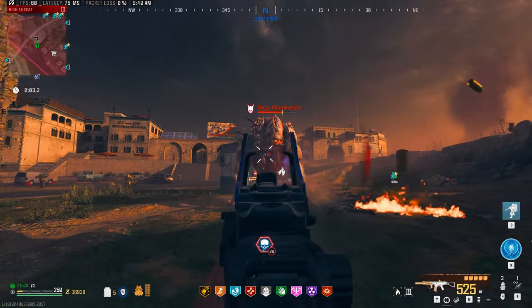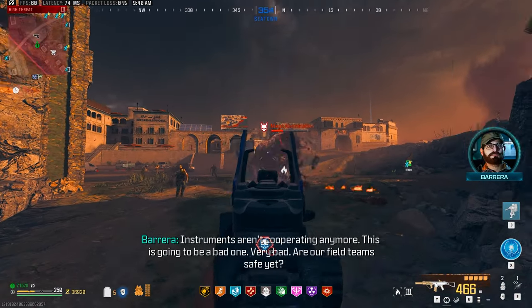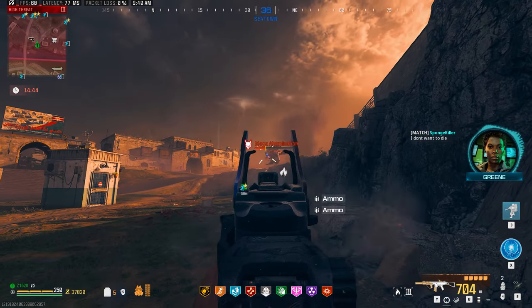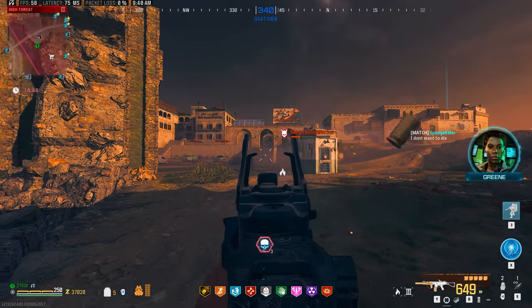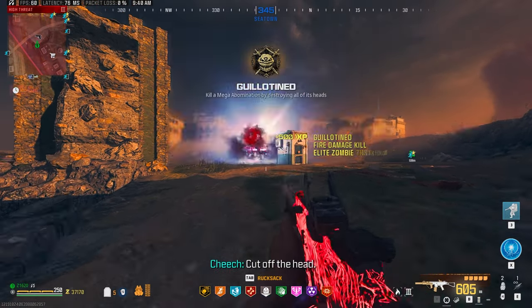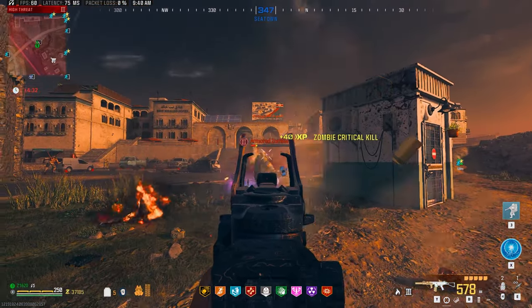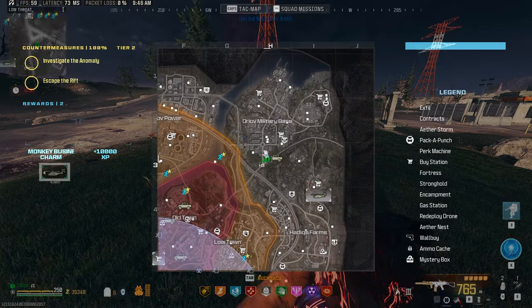George the guardian of the arches is here and we're using mags of holding this time. He didn't have much chance — the ISO 45 and the cheese spot I use where he can't come up the pathway made just the easiest work of George. Poor guy, second time today George has gone down. He dropped a blue tool and some cash — not a very generous reward this time.